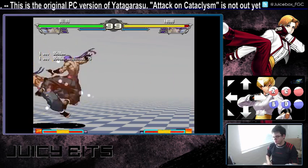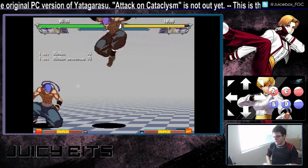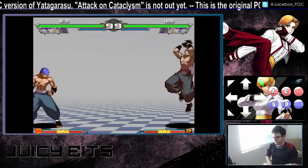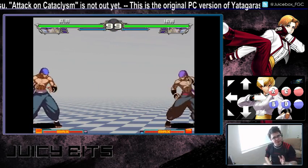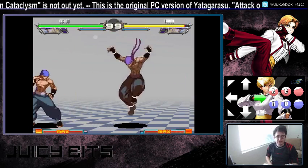What happens if you press hard kick? That's when you do a Flying Dragon Kick. It's awesome — it reaches the full length of the screen. There's pretty much no way for your opponent to avoid this, but it's going to be very, very punishable on block. You just want to make sure you're not too predictable with this move, and it can give you some really nice surprise factor.